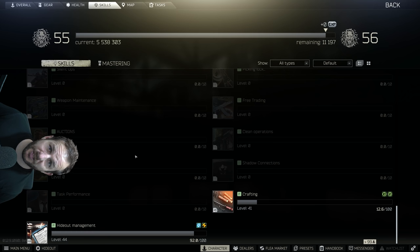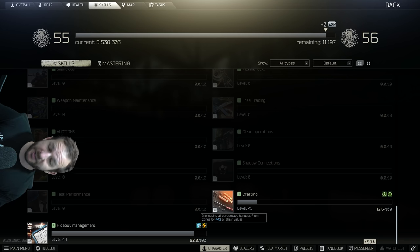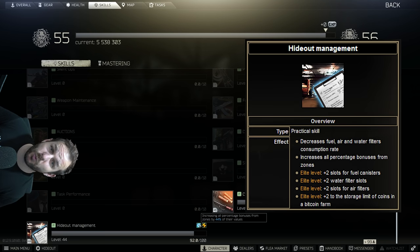Why is the hideout management skill important? The factor is it increases all percentage bonuses from zones by 44% of their value at level 44, and at max level it's 50%. When you get to level 51, it lets you get more bitcoins, hold more bitcoins, put more fuel in — just an overall better benefit that makes it a lot easier so you don't have to log in as often.